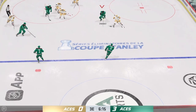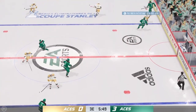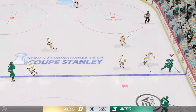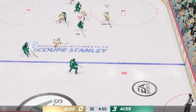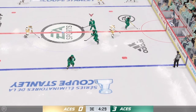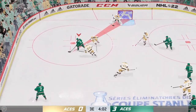The puck is dropped and we are back underway. Through center along the wing. The Aces take possession here in the open ice. Tries to dangle and the puck skips away. Maybe one move too many, James — I mean, he's in a position to make a different play. One extra move and now he loses the puck. Back to the blue line. Things starting to get a little bit physical out there.